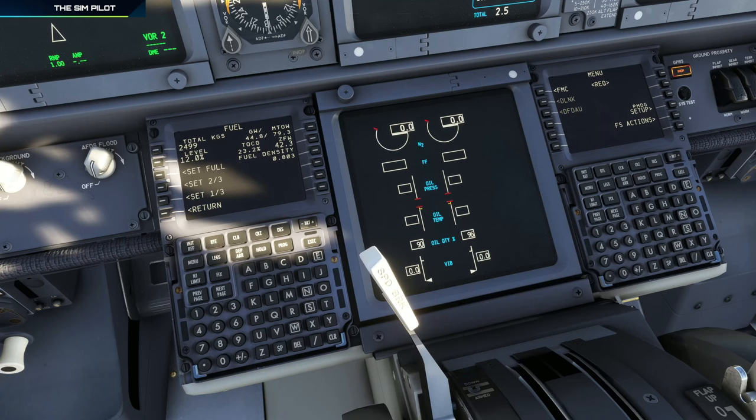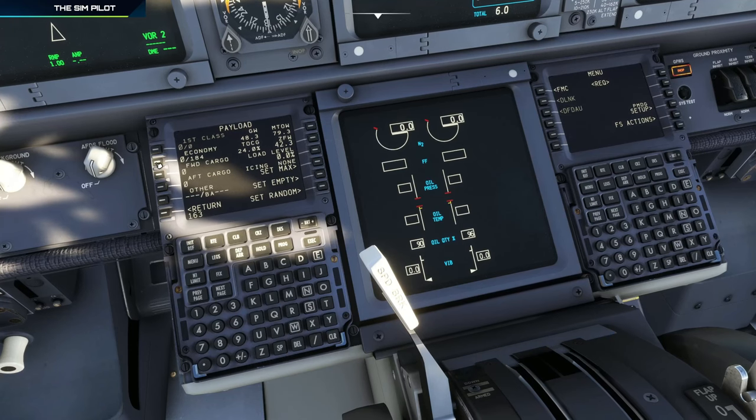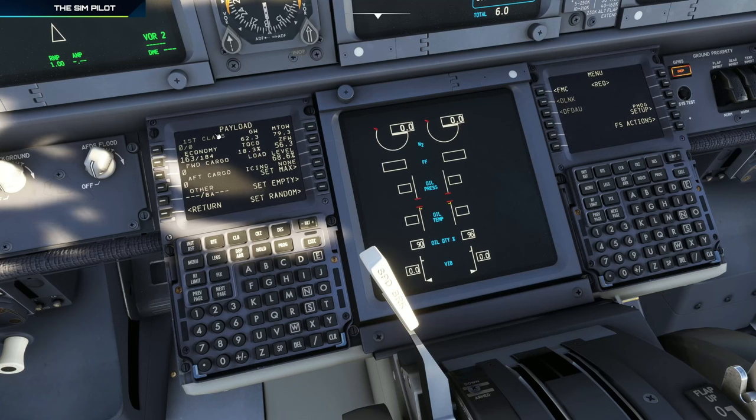The block fuel we need today is 5,887 kilograms. We'll round it up to 6,000 and take six tons of fuel on board. According to the Simbrief flight plan, we have 163 passengers and 4.1 tons of cargo. When entering cargo, I usually put less on the forward and more on the aft cargo compartment — about 500-600 kilogram difference between the two. So 1.7 tons to the front and 2.4 to the aft, adding up to 4.1 tons.